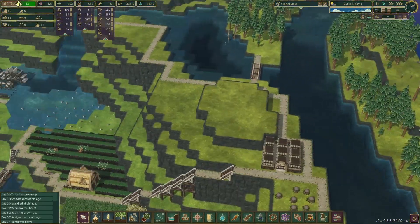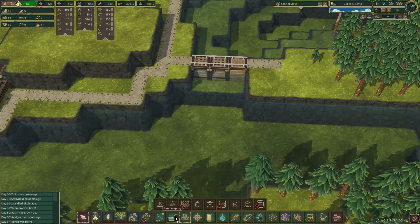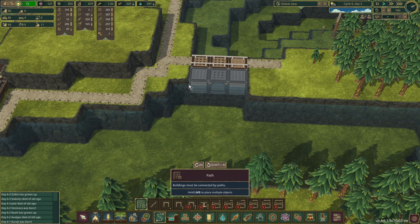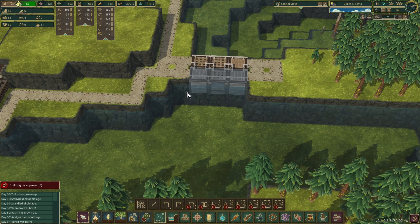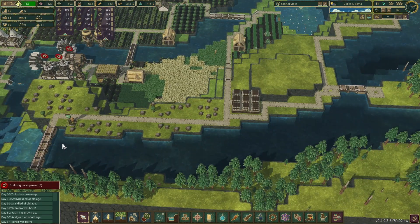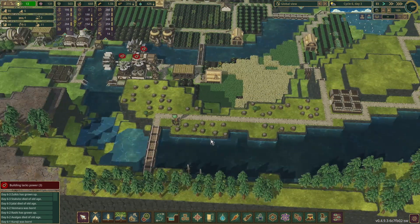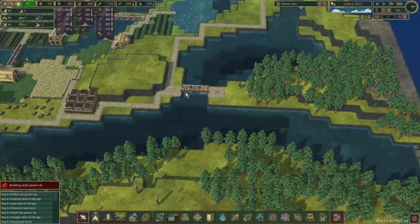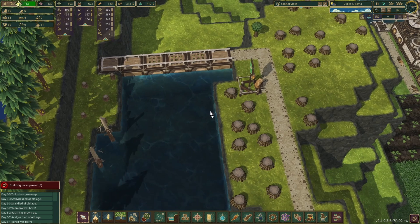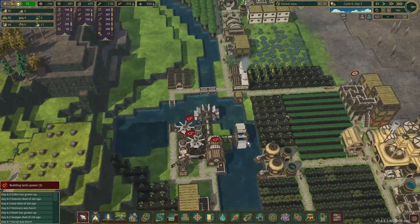We've got more flooding down here. Let's drop that down to one and then delete that once constructed. Hopefully that will help. That will actually restrict it too much — that's probably going to cause flooding up here, because now we've only got four tiles trying to let out five tiles worth of water. So I'm probably going to have to put in another dam here. We'll wait until all the other construction work is done before we do that though.